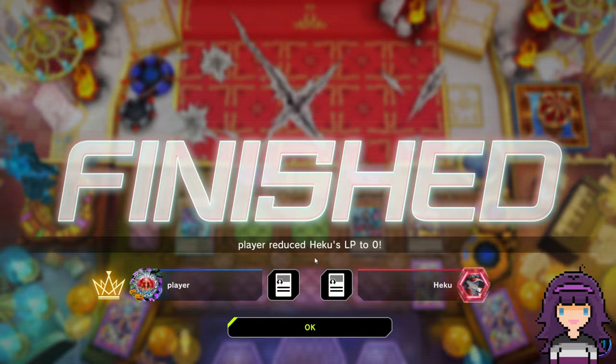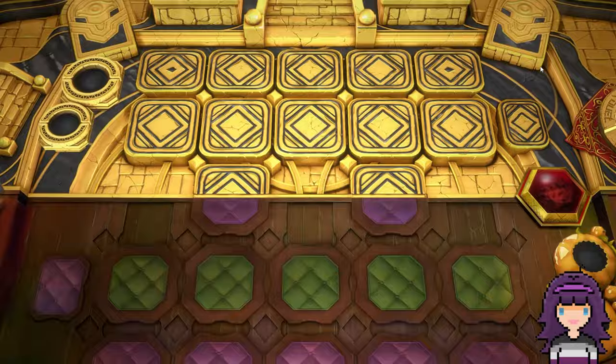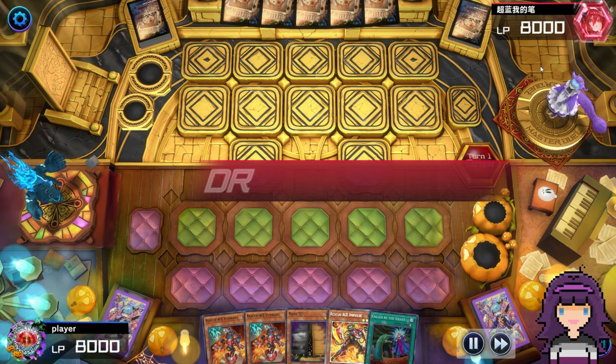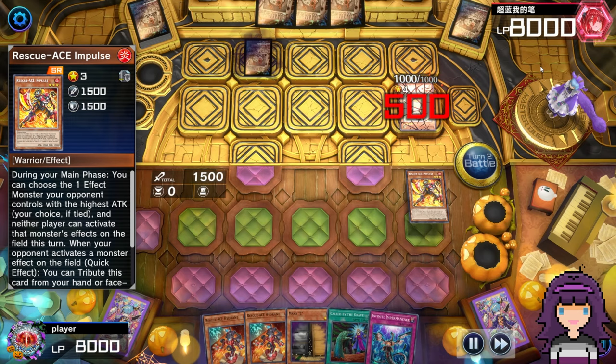Our next game is going to be against Stun — beginning of the season, you're always going to see Stun at Diamond 5 or Master 5, the lower ranks, just because Stun's not that good of a deck. This is another going second game. They're going to summon a Barrier Statue, set a card, and then pass. I could use Imperm on the Barrier Statue, but I don't really have plays anyway even if I do, with just Hydrant and nothing else. So I'm just going to summon Impulse, battle over it, set two, and then pass — setting Called by the Grave and then Imperm across from my opponent's back row.